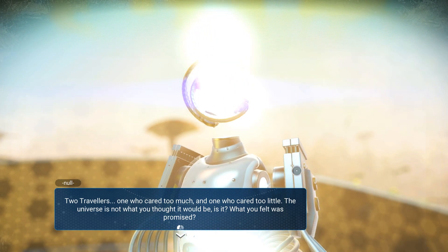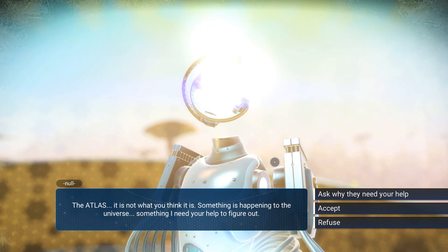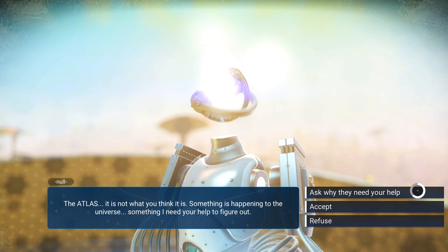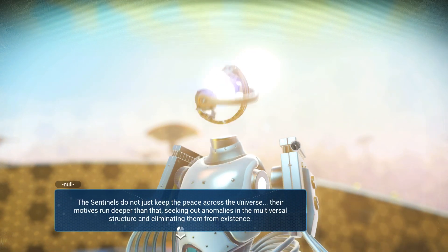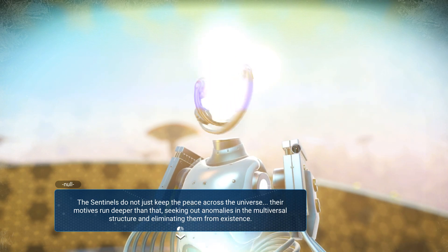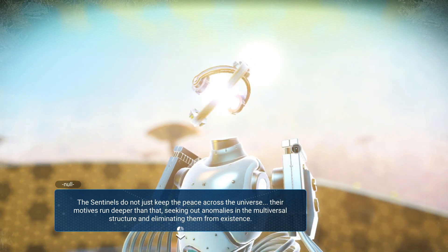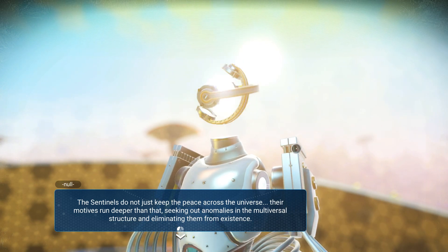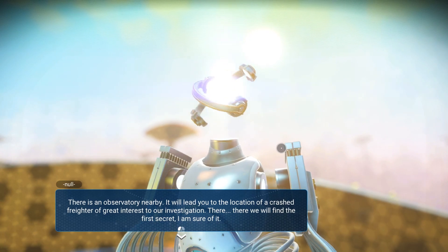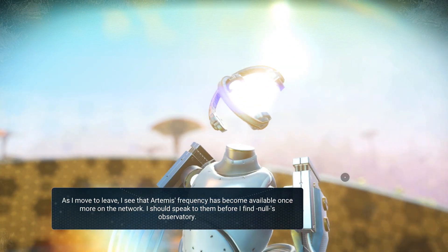Two travelers - one who cared too much, one who cared too little. The universe is not what you thought it would be. The Atlas is not what you think it is, something is happening to the universe. The sentinels don't just keep the peace - their motives run deeper, seeking out anomalies in the multiverse structure. There is an observatory nearby and a crashed freighter of great interest to our investigation.